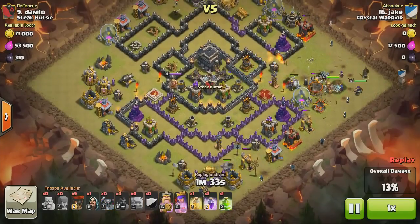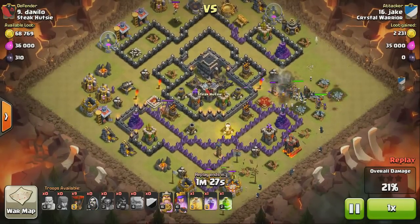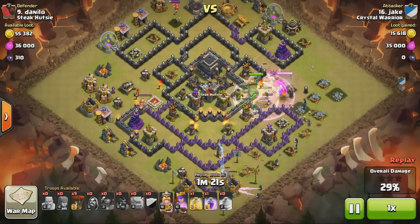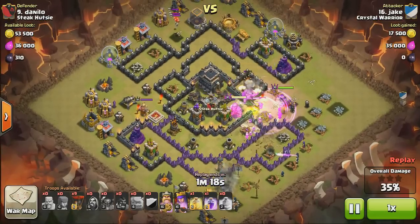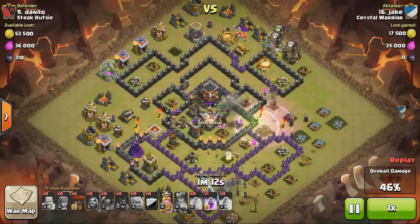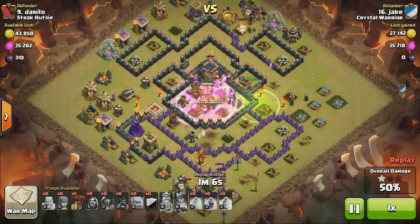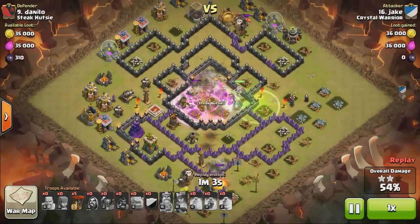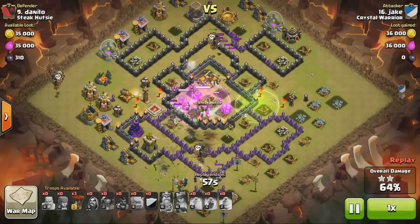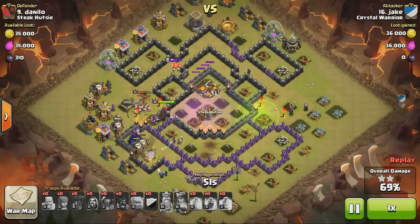He's waiting a bit with the heroes and now dropping the king, the queen, and the Pekka — they're all going right into the core. He was waiting to take out some buildings so his troops go where he wants them. The jump spell is going to help take out two air defenses, and now he starts dropping the balloons — perfect timing, exactly once the air defenses are going down. One air defense is left, and once it's taken down by the queen or the wizards in the core, he starts sending the rest of the balloons.